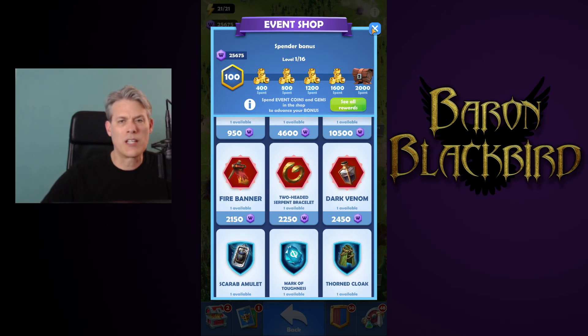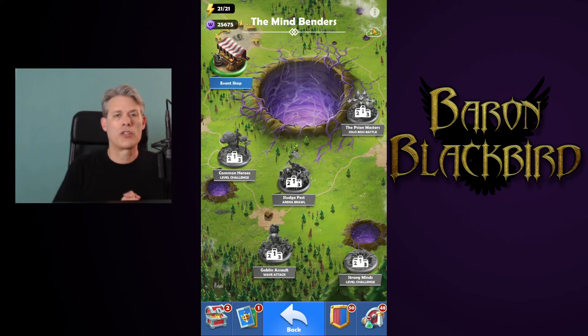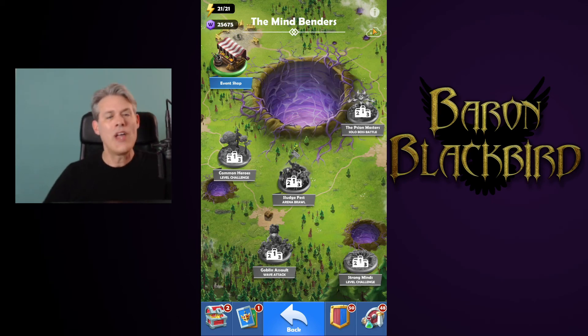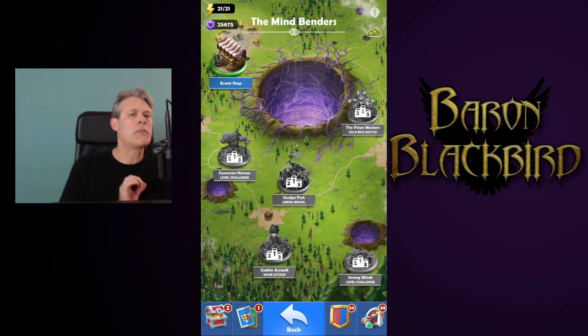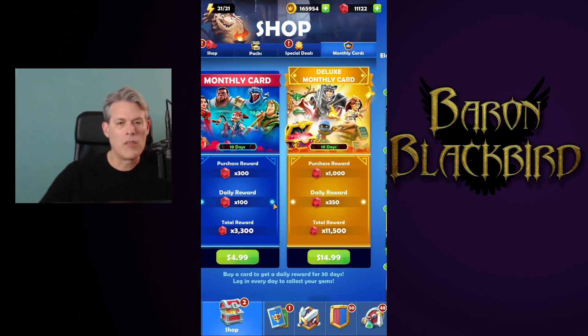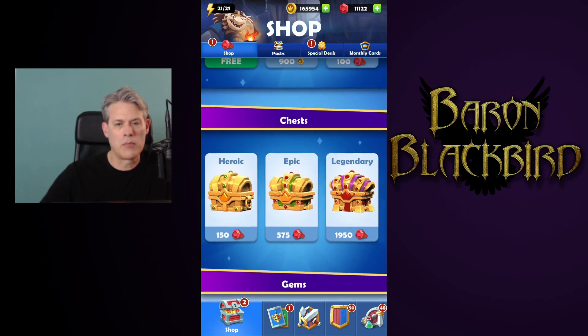I'm Baron Blackbird. I hope this shortened, more condensed daily item shop review has helped you out and will get you on your way sooner. On Saturdays we do an extended item shop review — usually 20 to 30 minutes with an absolute deep dive. I can be reached through Twitter, Twitch, Discord, or via email at baronblackbird@gmail.com and of course YouTube. If your offers are different than mine, please take a screenshot and send it to me with your account level so we can see the differences. You can spend the exact same amount of money as I do and receive more or less items depending on your account level.